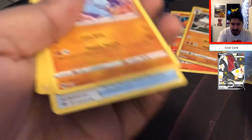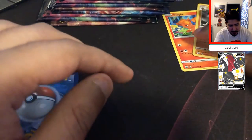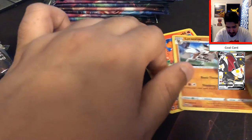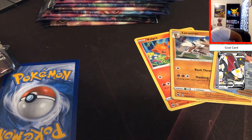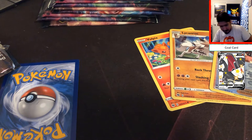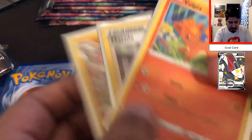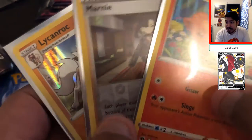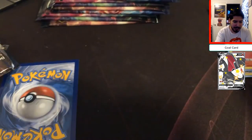We need Marnies because we are actually getting back into the card game, so having Marnies are really useful. Right off the bat we do get ourselves some nice staples and some good goodies. Let's go ahead and open up this Champion's Path sleeve to sleeve up our cards. So far we got three great cards — these look amazing. I'm very excited about the Vulpix. I love the Vulpix for this.